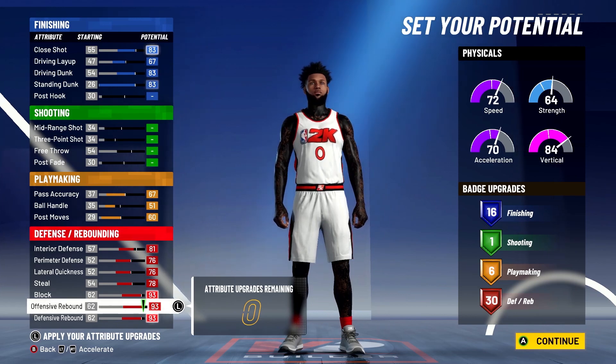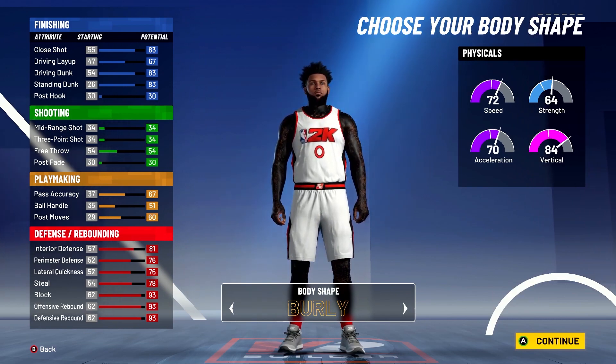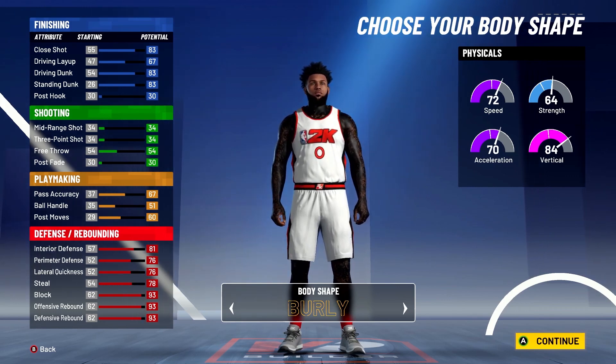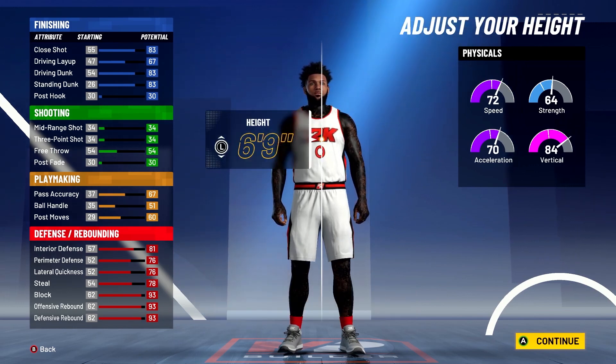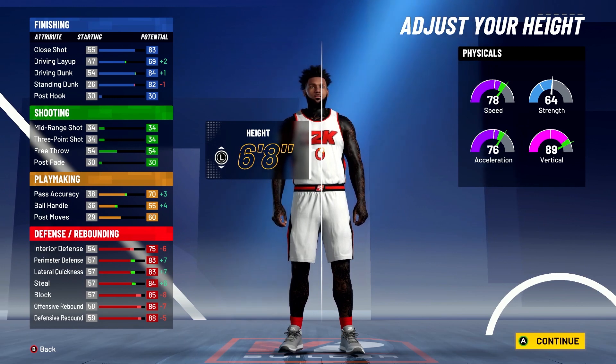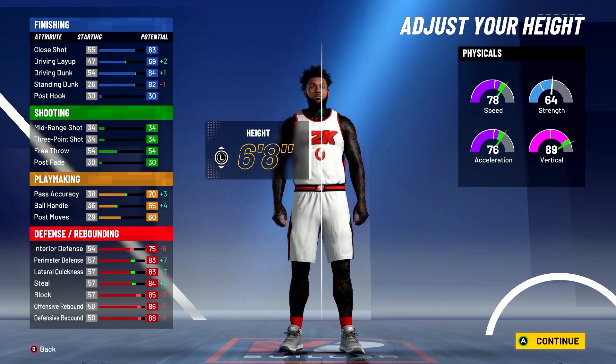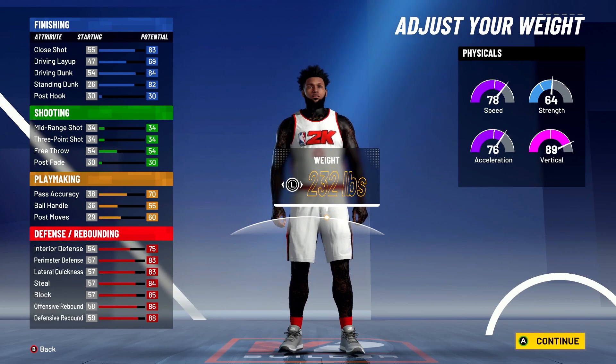For body shape, go with burly. I personally don't always like burly, but for this build it's the best body type since you're not shooting at all. Burly makes you look bigger and makes your screens better. For height, go down to 6'8". That is the best height for centers — 6'7" or 6'8" only. Do not make a taller center; it will be slow and clunky. Every competitive center in the game is six foot eight.